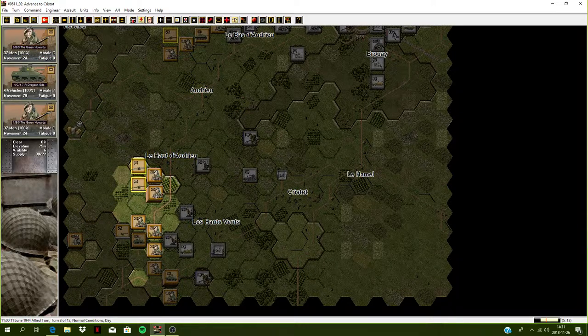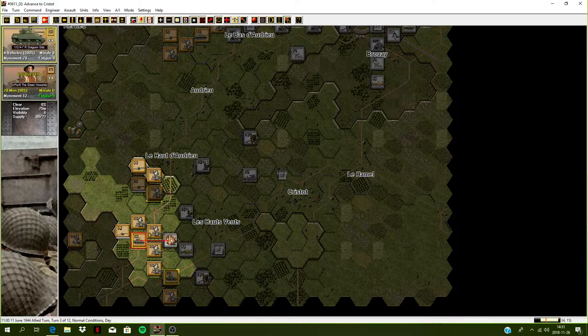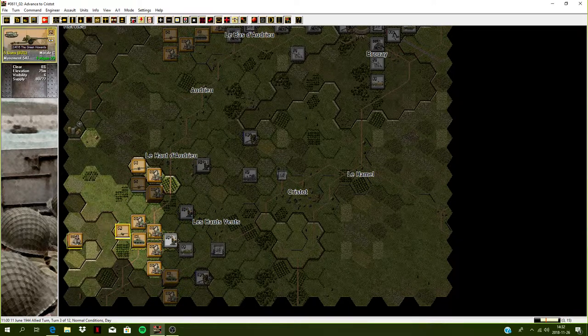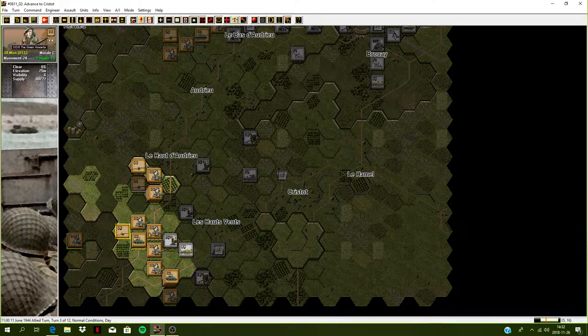Those guns aren't deployed. We do have a platoon of Shermans here that can give these guys some fire - they're pretty good versus soft targets. They're firing at my infantry - no effect. These guns are not deployed, I'm going to deploy them and fire at these guys - no effect, they're pretty lousy versus soft targets. I'm pretty close to the action - I might lose some guns there, so I'm going to wait with that.